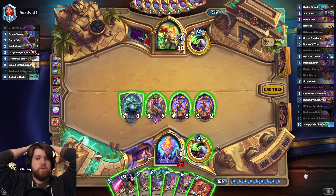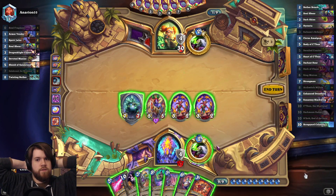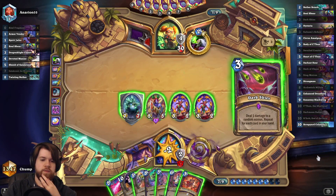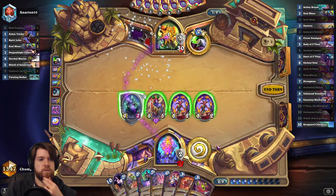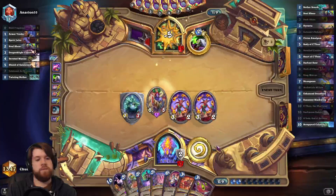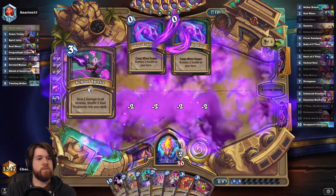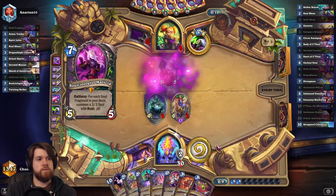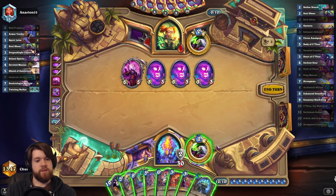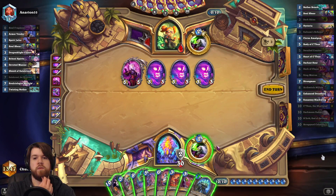Might just cast Eye here. I guess I'm tapping first, and if I hit one of my Demons I'll play Ring Matron. Could hit Body of C'Thun — I think that would probably be worth playing. Any play here involves Lifetap. Not a great outcome. That's a lot of 3-3s. I might be playing an AoE here — Dark Skies plus Scrapyard Colossus. Dark Skies does 8. I did lose my N'Zoth.